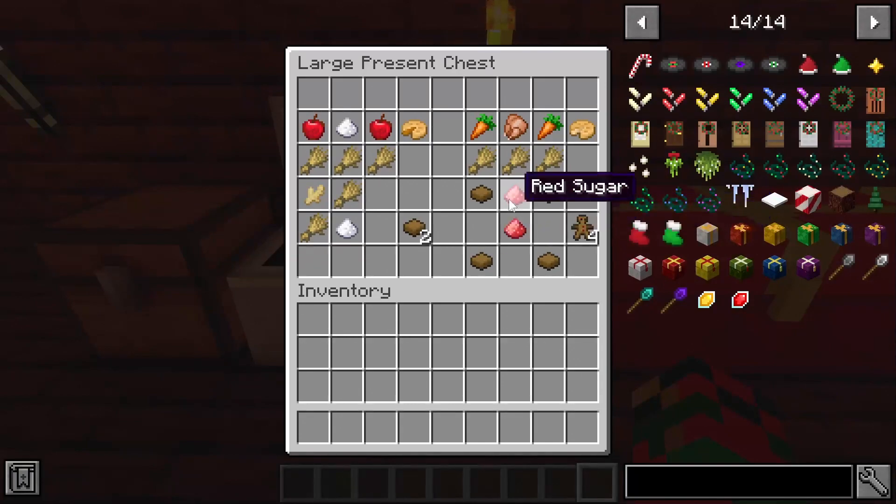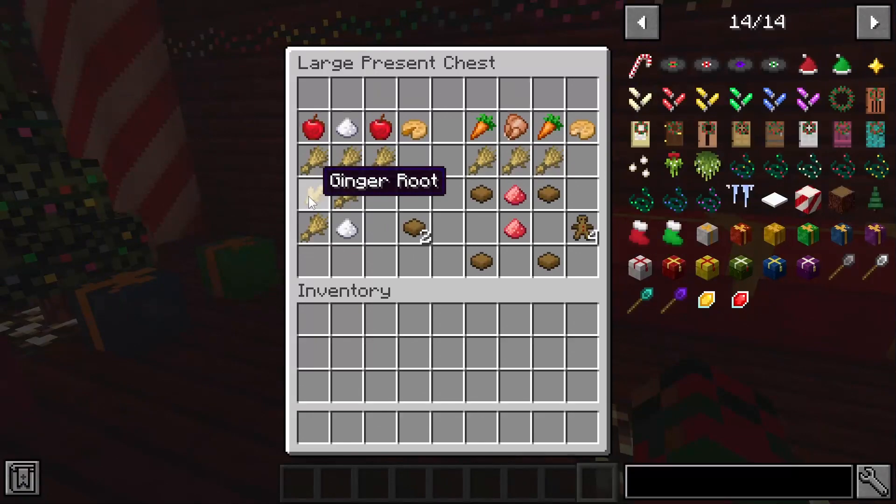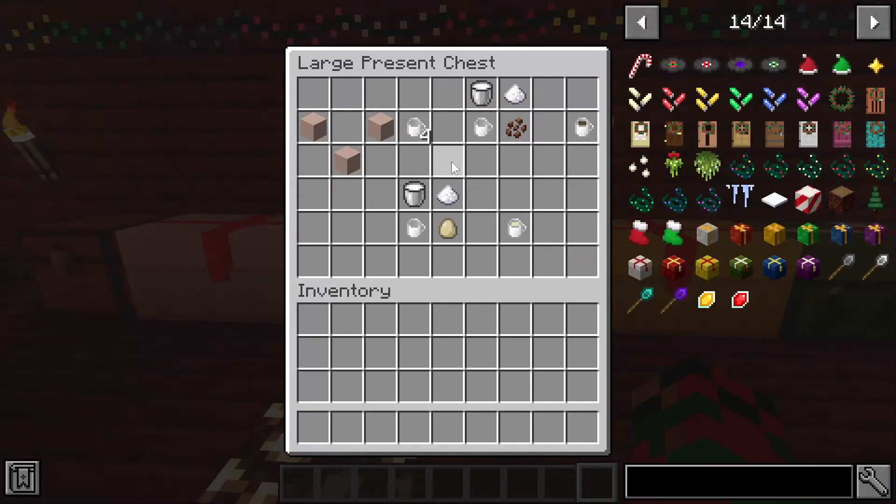Next we have a gingerbread man. To make that you need two red sugar and four gingerbread. To make the gingerbread you need two wheat, one sugar, and a ginger root. Ginger root can be found in ordinary loot chests throughout your world — villages, woodland mansions, dungeons, temples — it's a random spawn. You can also grow it on your own farm. That's how you get ginger root and make gingerbread men, cookies, and sweets.